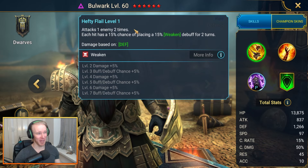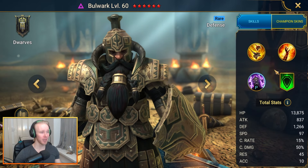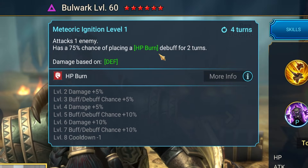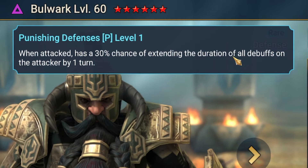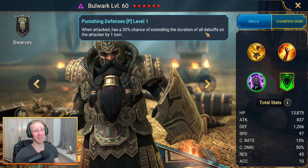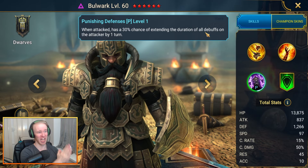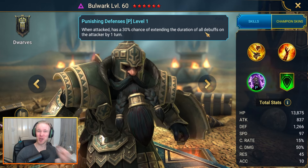Bulwak's A1 is a double hitter with a chance of placing a weakened debuff. He's all about the HP burn — single target, maintaining HP burn as much as possible, really great against clan boss. The A2 attacks one enemy with a 100% chance of placing HP burn. On his passive, when attacked, he has a 30% chance of extending the duration of all debuffs on the attacker by one turn. If this procs even once against clan boss, you're auto-extending the duration of all poisons and HP burn debuffs by one turn — the value is ridiculously awesome.